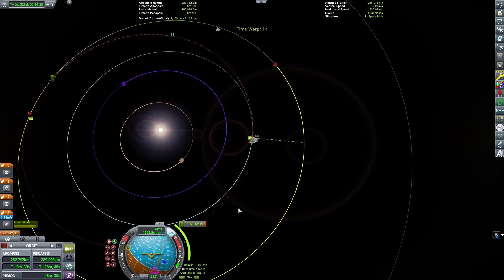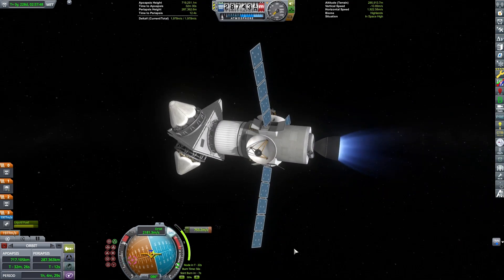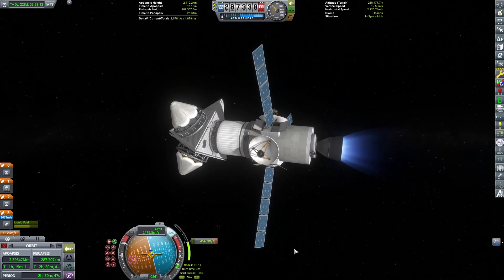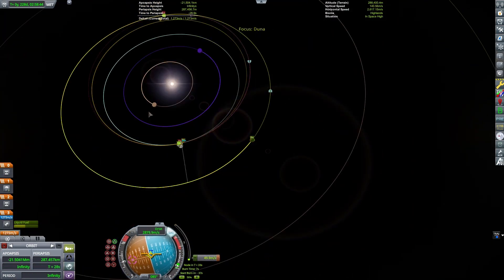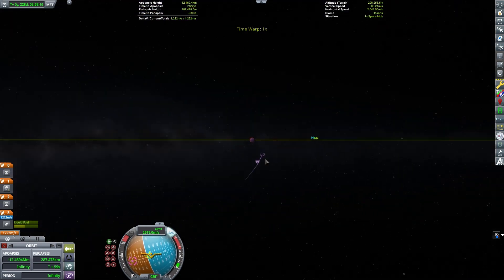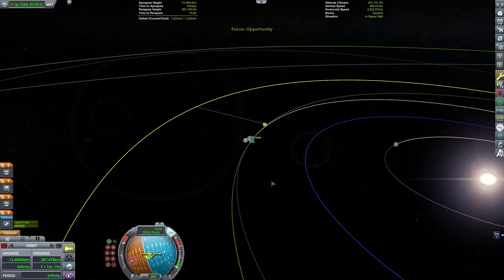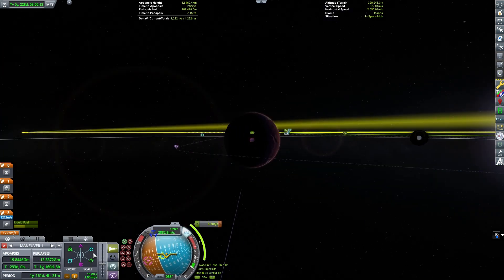In my game, I do not have a reconnaissance orbiter around Duna, so I will be leaving part of the spacecraft in orbit around Duna so that I can maintain contact back to Kerbin. Since I will be putting the craft in orbit around Duna first, this means I will not be trying to land coming at interplanetary speeds. I am using the new maneuver tools added to the game in version 1.12, and it makes interplanetary missions a lot easier.